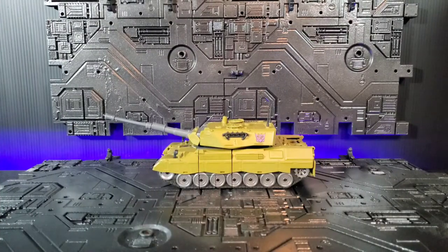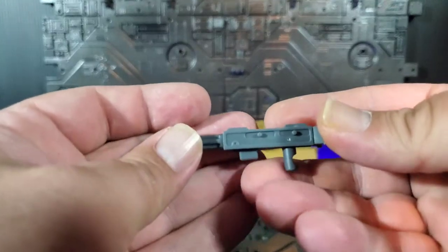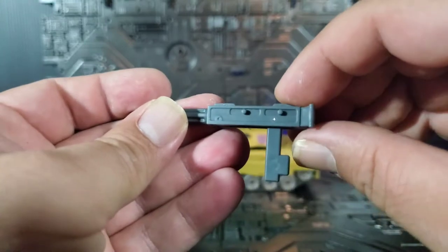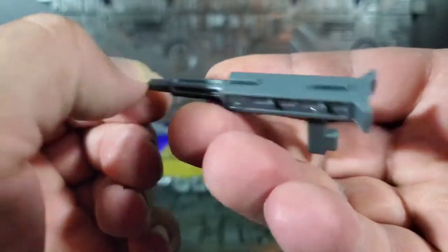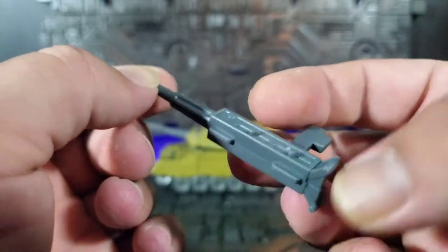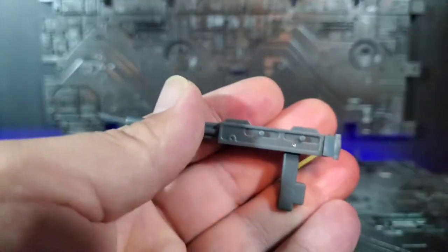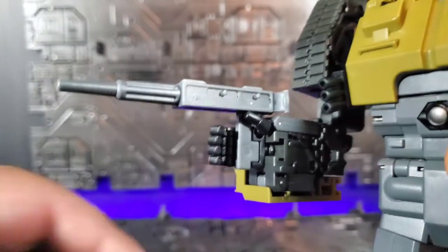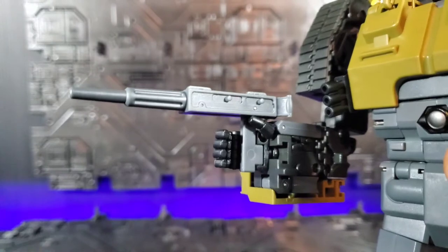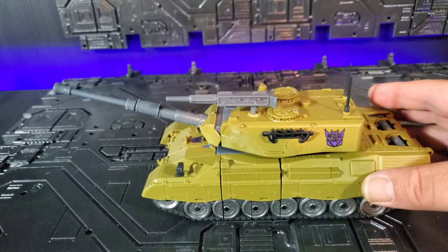Let's start off with accessories. First, he comes with his gun, which doubles as a machine gun in tank mode but actually transforms — there's a peg for robot mode and then the peg for alt mode. It's got some detail on it, not much, but it's got a nice looking handle and a little bit of detail coming down to the barrel. Overall, it's okay.